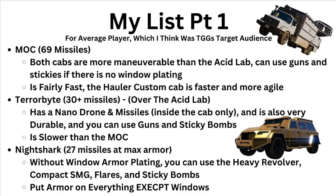Next up we have the Nightshark. Without the window plating it can take about 27 missiles — it's a freaking tank and pretty much the best and cheapest counter to anything in the game. You can use the heavy revolver, the compact SMG, flares, and sticky bombs out of it — those are the best weapons you can use in any vehicle. But if you have the window plating on, you can't use any of that and you're limited to the bumper minigun. The window plating probably only protects against one extra missile at most, so it's basically useless and makes you more vulnerable. Against an average griefer with the window plating on, you're just going to get shot out.